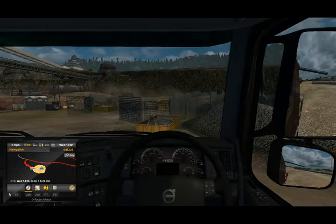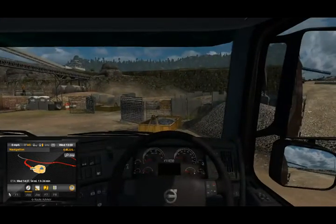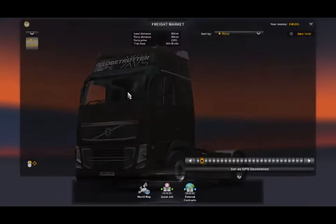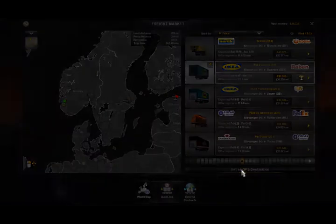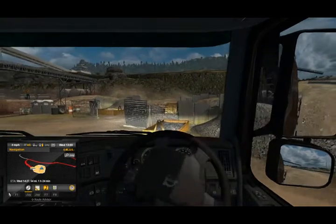Hi guys, welcome back to Euro Truck Simulator 2 where we are in Stavanger, having just dropped off our last cargo. We don't need to rest at the moment, we've got about eight and a half hours. So what I'm going to do is select a new job — pot flowers from IKEA Stavanger to Rakbir in Estonia. That's where we're going, so let's get out of Stavanger.